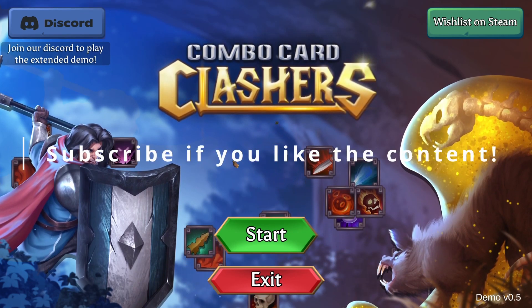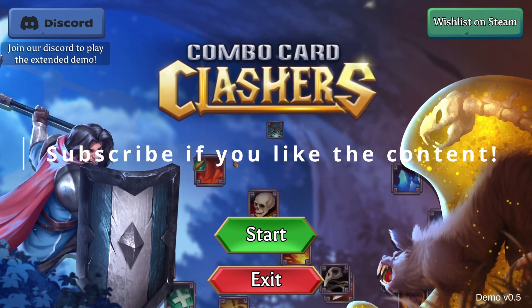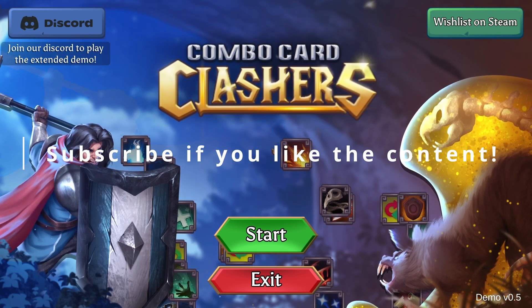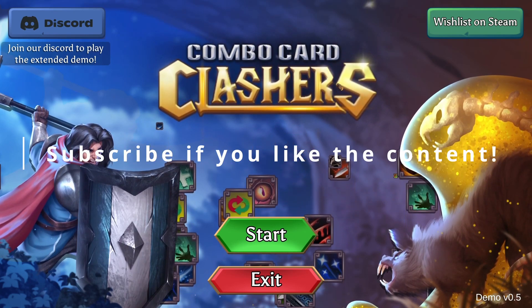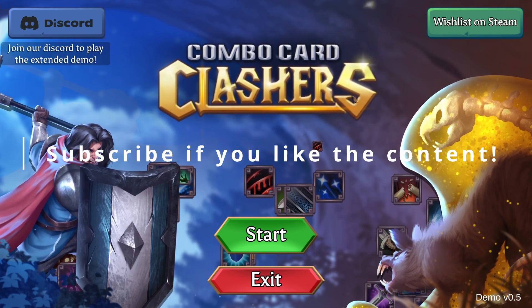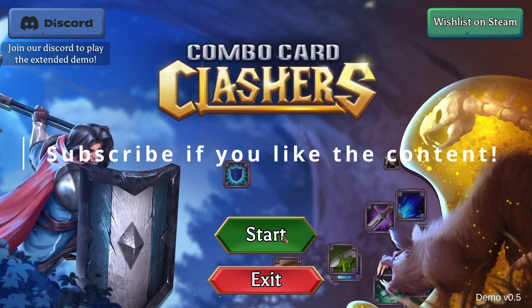Combo Card Clashers is a roguelike deck builder with a unique twist. Choose cards from your combo grid and play them on each turn. Craft powerful card combos — you will use tactical decisions and strategy to unravel each hero's mystery by saving the world. Sounds really awesome. Without further ado, let's jump into the game.